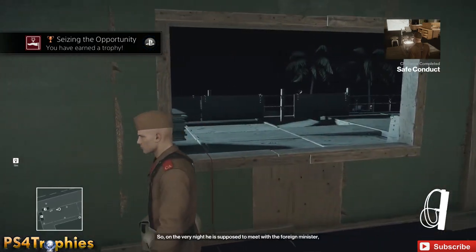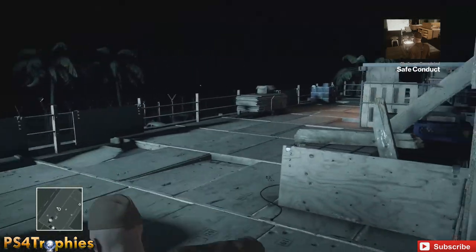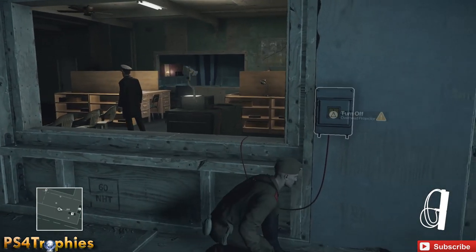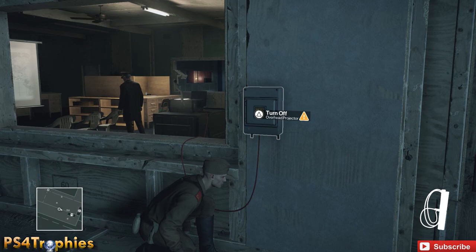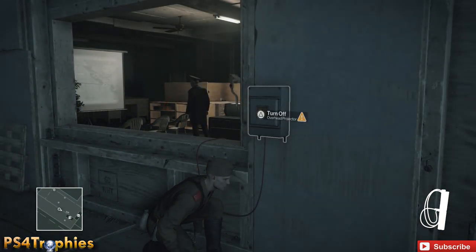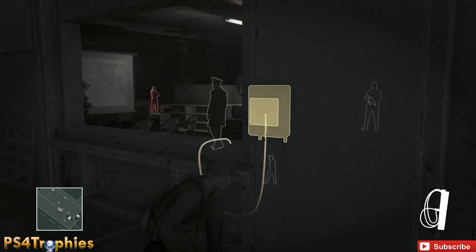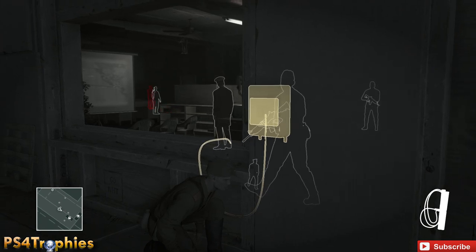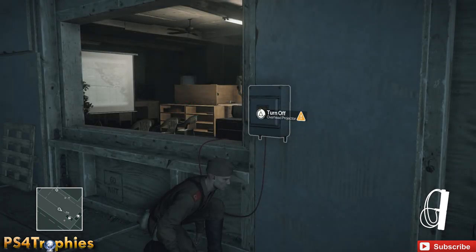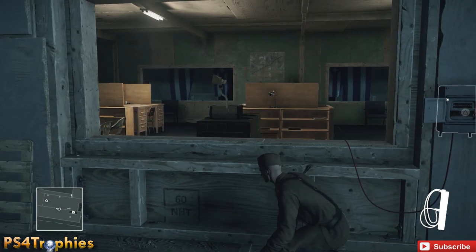As soon as Jasper walks into the room, you're going to turn off the power. Come out here — it's going to be about a minute and a half if you did it as quickly as I did. You can use your instinct to look, but wait about a minute and you'll hear him open the door. When you hear the door open, hit the switch on the panel right here — that'll turn off the power. He's walking in right now, and as soon as I heard the door open I'm going to turn off the power.